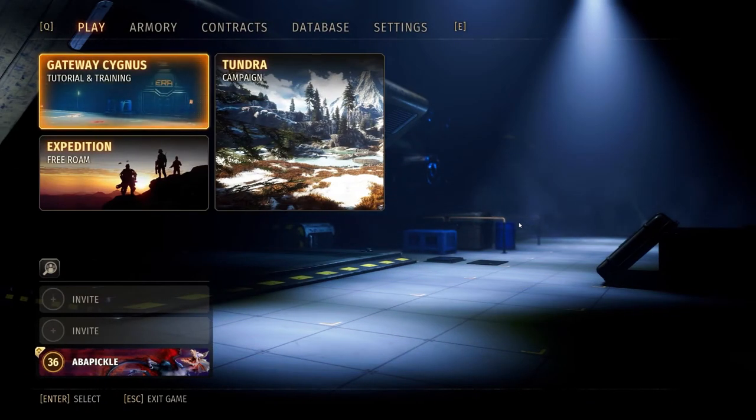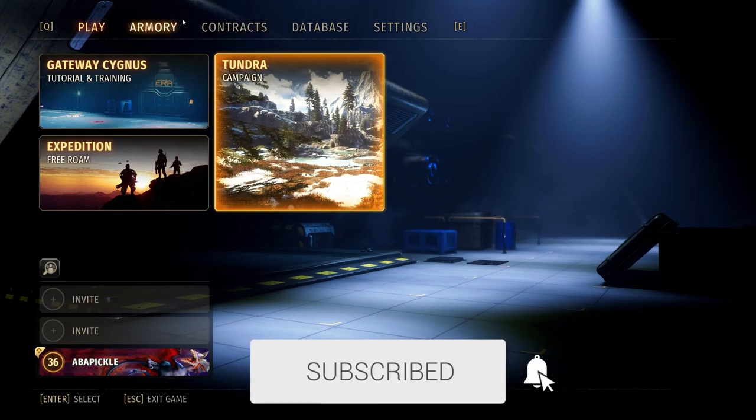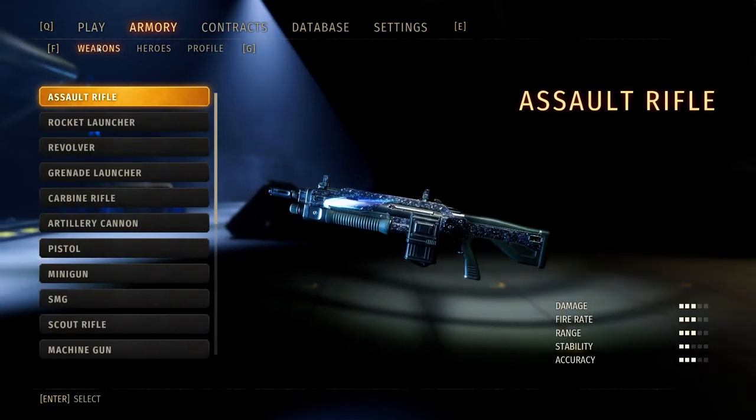Hello everyone, my name is Aba Pickle and welcome back to Second Extinction Tips and Tricks for Beginners, part 15. Today we are doing another character review instead of a weapon review.